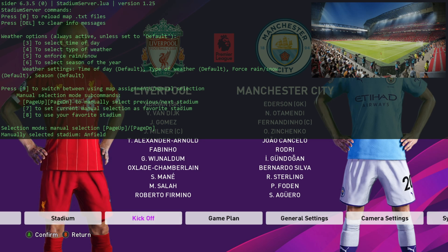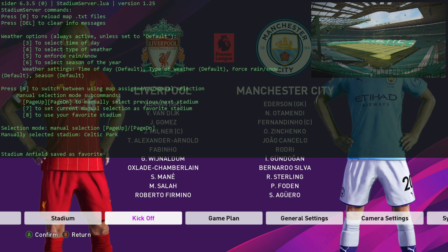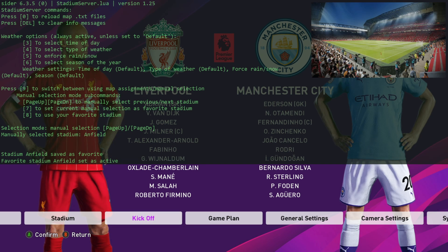Now we're going to press one. Before I go on, you can also press eight to use your favourite stadium. To set your favourite stadium, press seven. So if I press seven — stadium Anfield saved as favourite. Now if I switch to another stadium and press eight, it jumps straight back to Anfield.